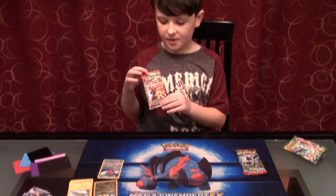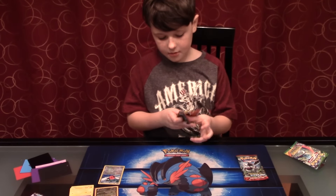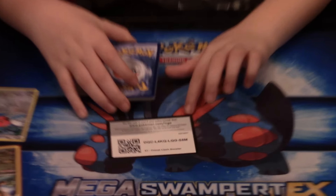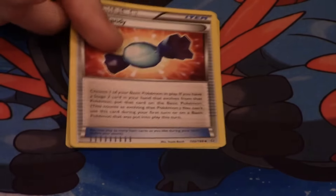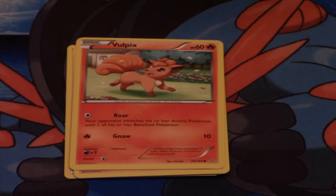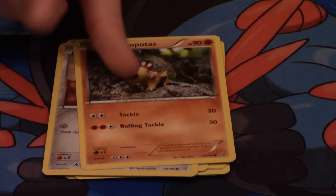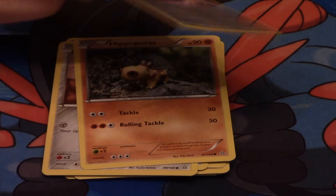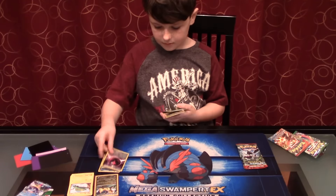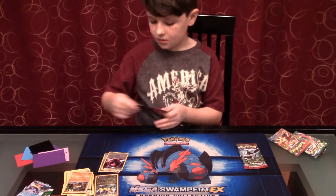Second pack is XY Primal Clash. It has a Primal Groudon on it. My second pack contains Lombre, Rare Candy, Electric, Trapinch, Vulpix, Spheal, Hone Edge, and Hippopotas. My reverse is a Wonder Energy, which is an Uncommon. My Rare is a Seadra Normal Rare. Leave up that Seadra.